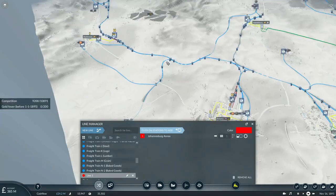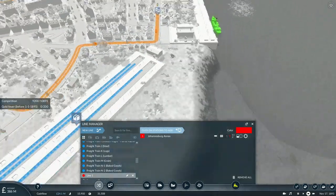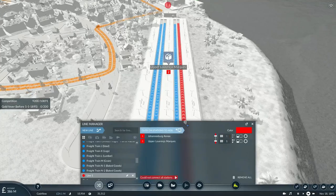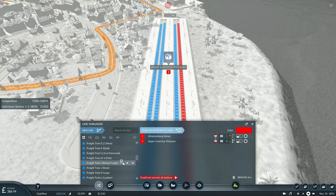Now with the new gold mine track constructed we can start exporting gold to this port. We'll have to use track one, and since this is going to be the second of two gold trains I'll convert this to train F1. I'll copy the text as well to save on typing time and convert the second train to F2.